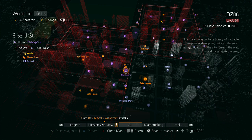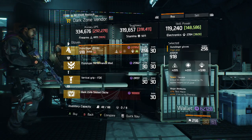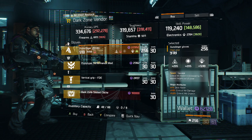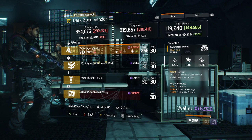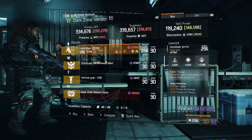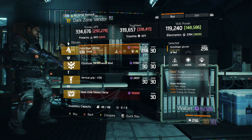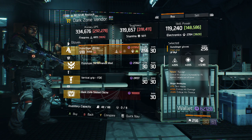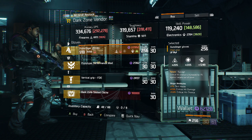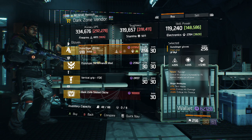Starting the dark zone checkpoints here at the East 53rd Street dark zone checkpoint, we have Savage Gloves with 1249 electronics, 7% skill haste, 15% critical hit damage, and 5% critical hit chance. If you're using these in a skill build, the electronics paired with the skill haste is actually nice, and you still have the 15% critical hit damage and 5% critical hit chance for more damage output. So if you're using an SMG with a skill build, these are not bad the way they already are.